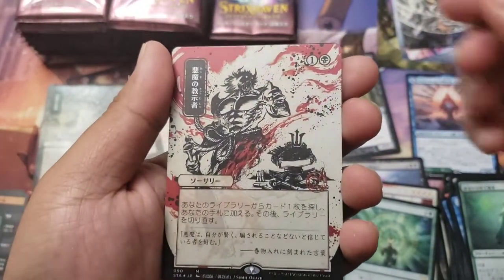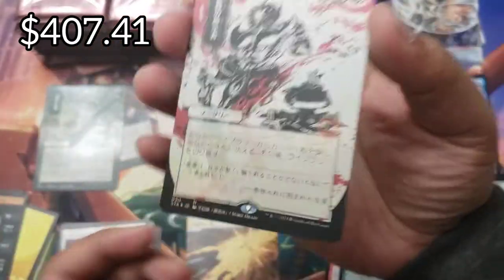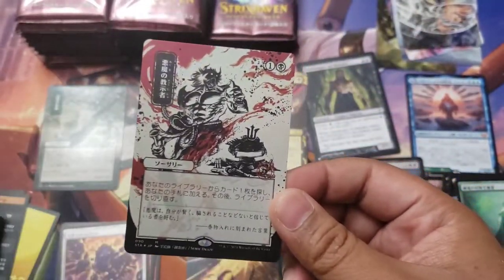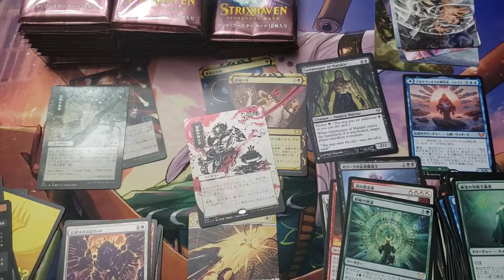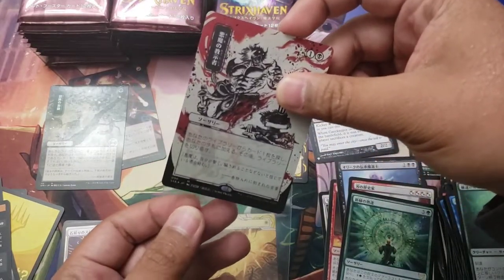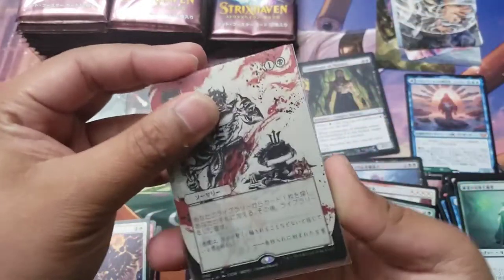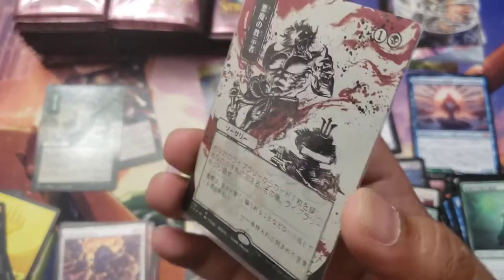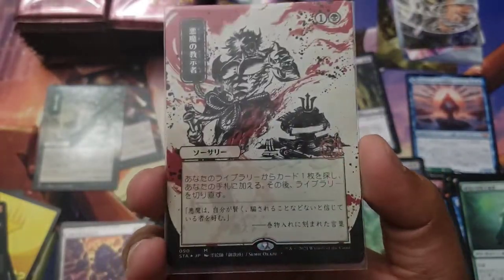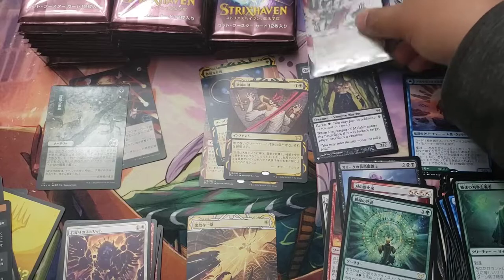Oh! This is a set box foil - Demonic Tutor! Foil Demonic Tutor! This was a good idea, I'm glad I bought this set box. Let's get that sleeved up. Beautiful - what even is this? I'm telling you guys, this Japanese set box version is worth a pretty penny. This is like my seventh or eighth Demonic Tutor, but still no Time Warp though.